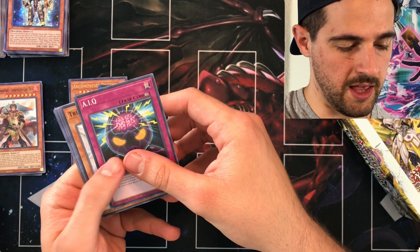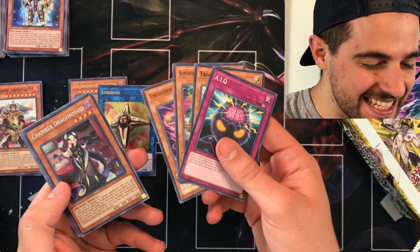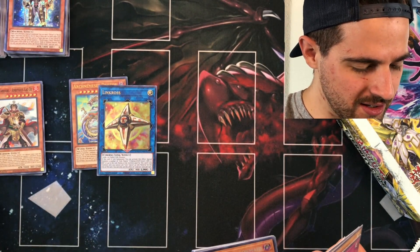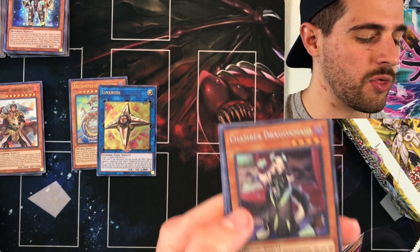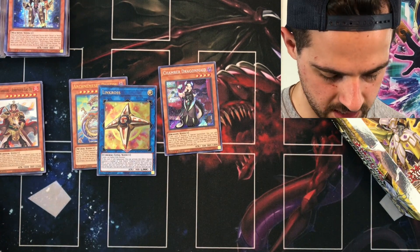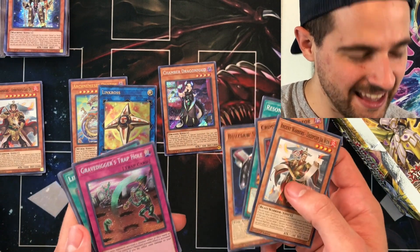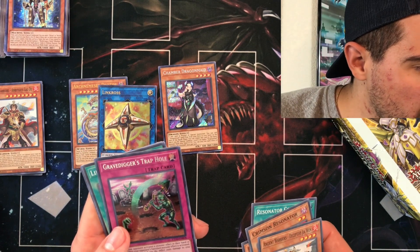Pack 13 of box number three — we pulled another Chamber Dragon Maid. That's my third Chamber Dragon Maid, one in each of the boxes opened so far, plus three Link Rogues. I thought that was statistically impossible. Then on pack 13, we got Gravedigger Trap Hole — that's about $14. We're about to probably just pay off the box, since you only get about two secret rares per box.